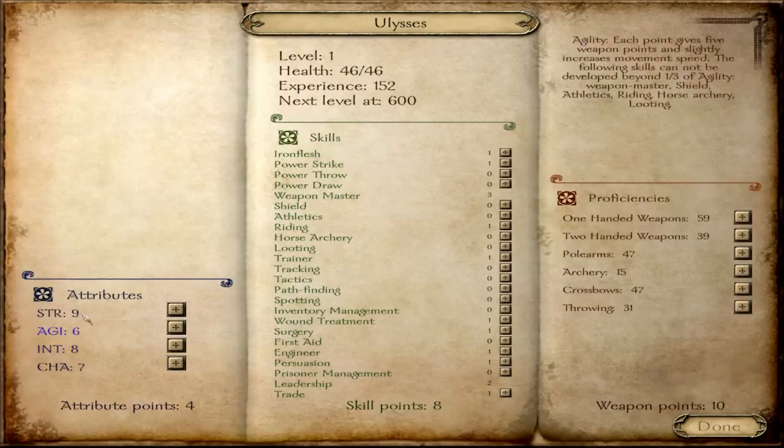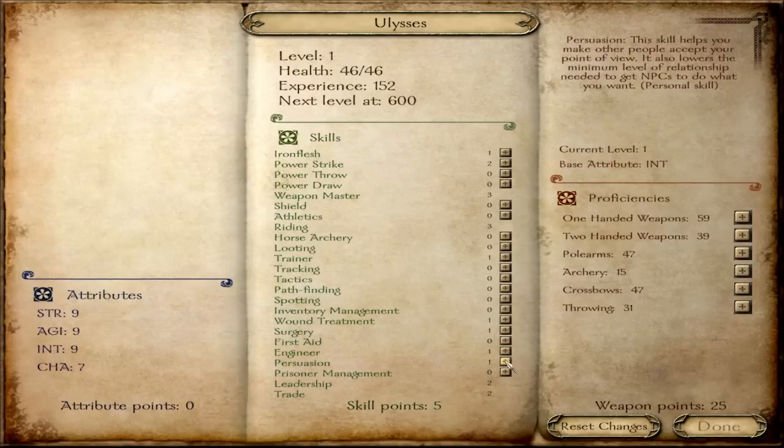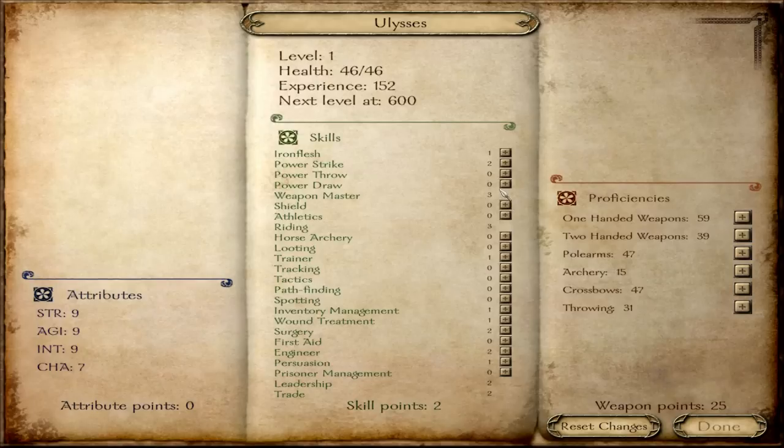Alright, so these are pretty good starting stats. Agility should usually be pretty high, but that's good enough. I'm going to make it a 9 and we'll go with power strike. Got to increase riding. Trade, definitely. Engineer, sure. Surgery, inventory management — and I'll explain all of these skills if anybody's wondering.